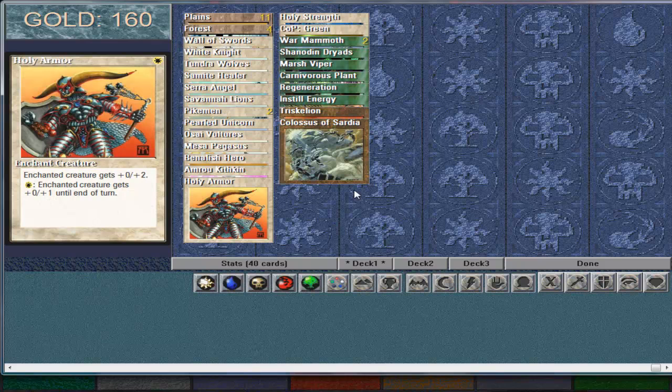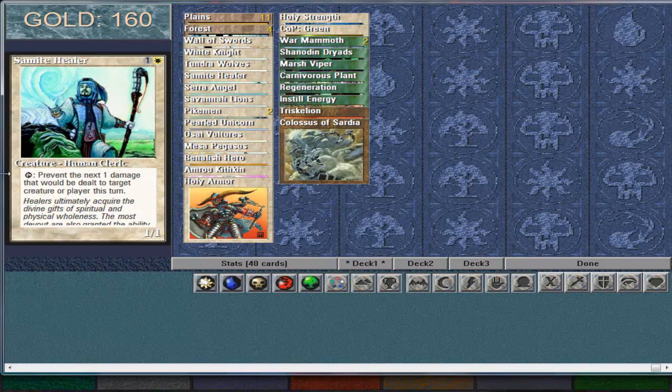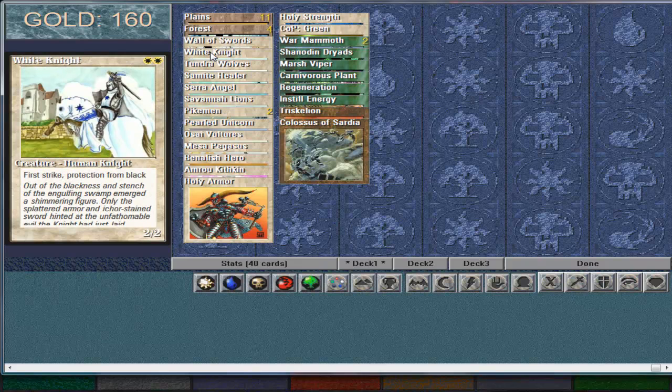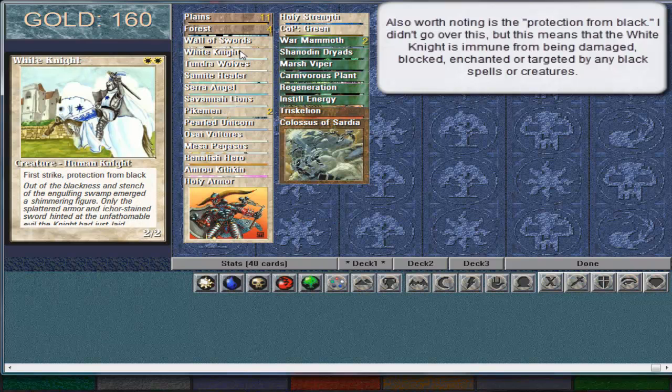Basically, first strike is — if you had a 2-2 and you had a white knight against it, and they both blocked each other, the white knight would kill the other creature before the other creature killed it, because the other creature does not have first strike. First strike damage will always be resolved first. And then if the creature dies, it dies. If it doesn't, then they both deal damage. So let's say for example a 3-3 blocking this — the white knight would attack, the 3-3 would block it, the knight would do 2 damage to it but would not kill it because it has 3 toughness. And then after the first strike damage has been resolved, the 3-3 would attack for 3, killing the white knight, preventing any advantage that the first strike did have.